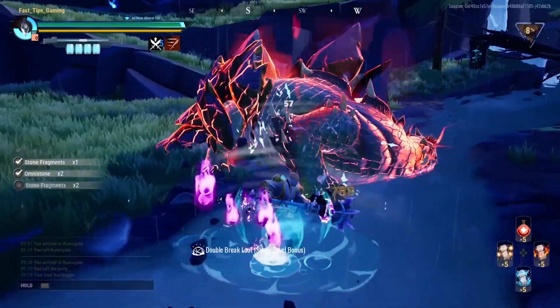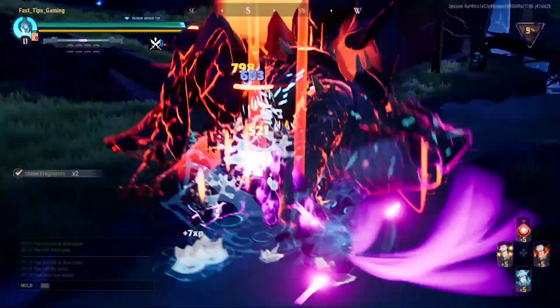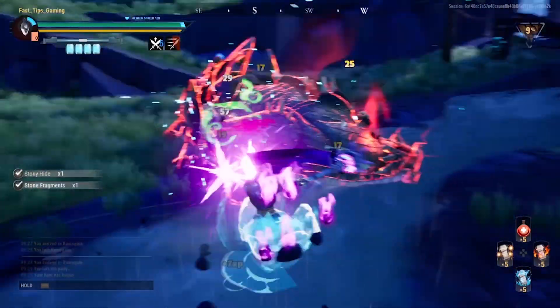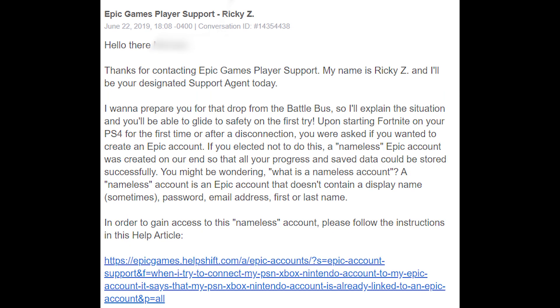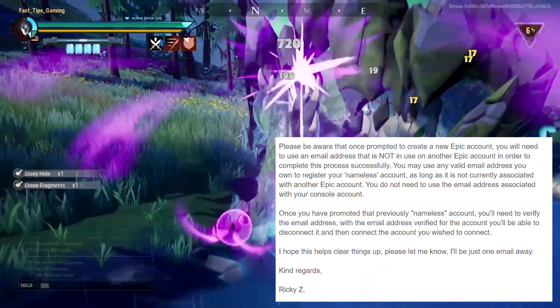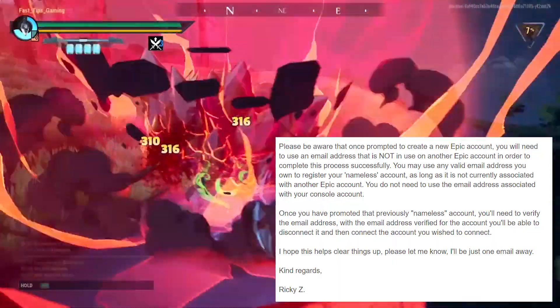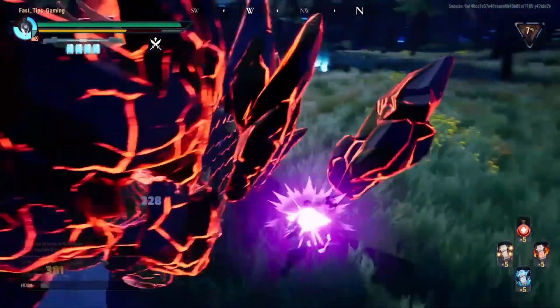After I created my Epic Games account, I got the error message 'account already linked.' I knew this wasn't the case, so I emailed Epic Games. After replying with my account info and waiting around 3 hours, they explained what happened: when I first started playing Dauntless or Fortnite, I didn't create an account, so Epic Games created a nameless account for me.